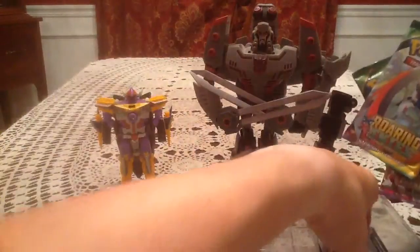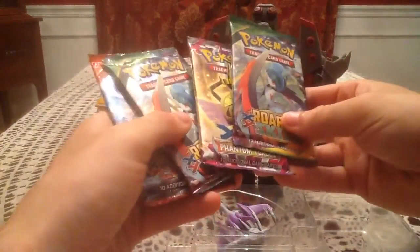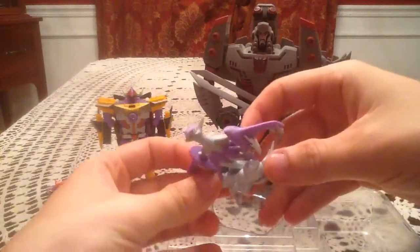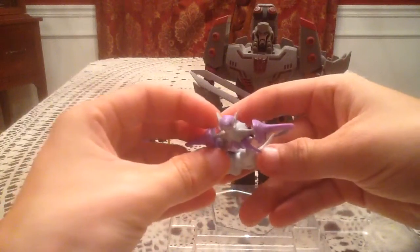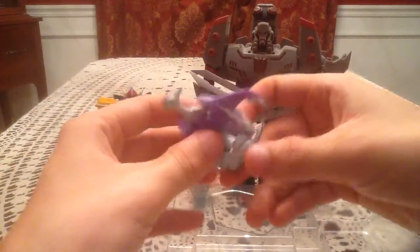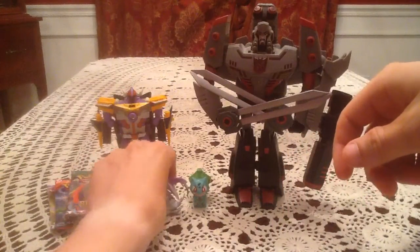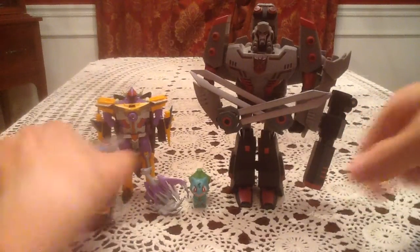We have our packs and the code card, which I assume gets you the promo on the online card game. We will go newest to oldest, starting with Roaring Skies. But first, let's have a look at the little figure, which honestly is my favorite thing of the box. That is just an amazing looking little figure. Just the way it's bursting through the sky and the way they did the special cloud effects on it - it's just so nice.